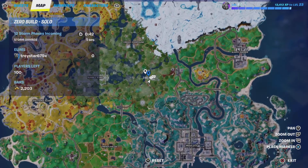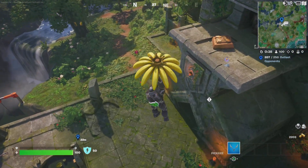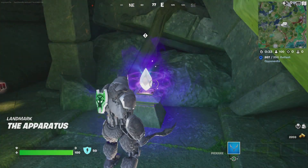Fortnite has a secret challenge. What you need to do is go right here to this temple area. You'll see this little prism inside. You can pick it up. Select it.